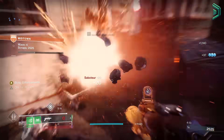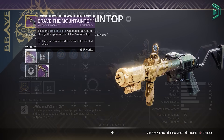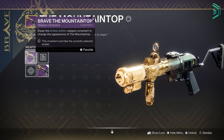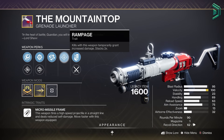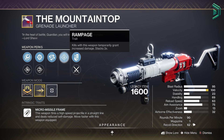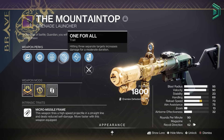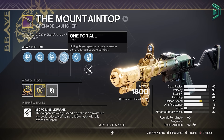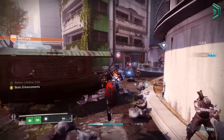There are two versions of this weapon: the normal version and a limited edition one with a special ornament only available until June. The sunset version originally rolled with Rangefinder and Rampage, while the curated roll given upon completing the quest is Lead from Gold and One for All — not really the roll I'd go for, so that'll just sit there until I get a better shiny roll.